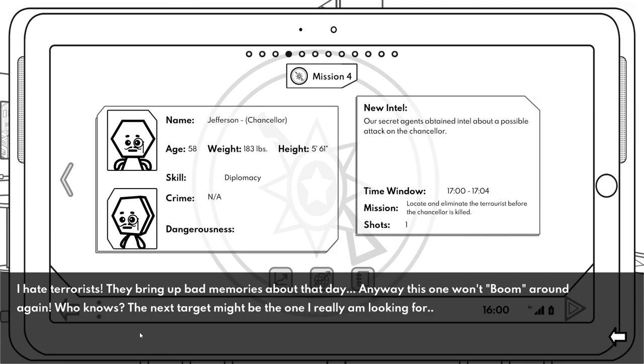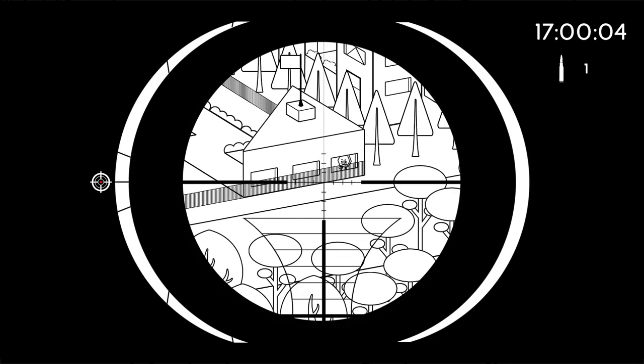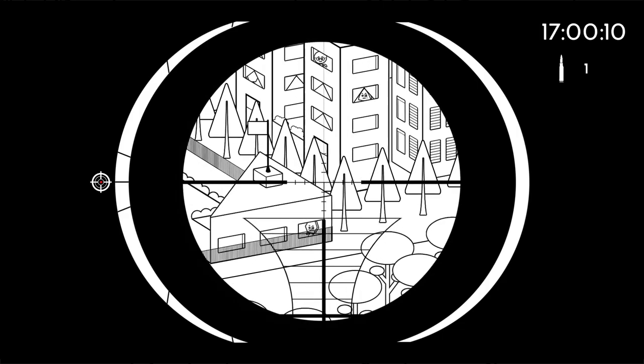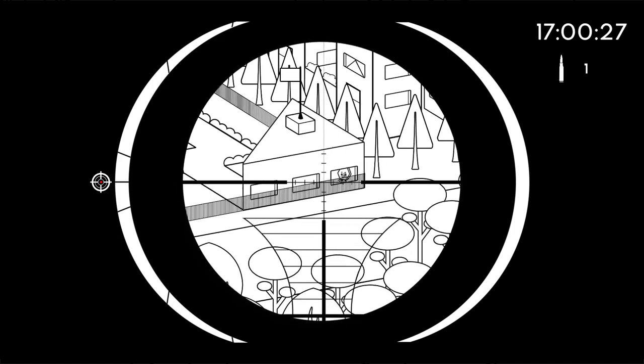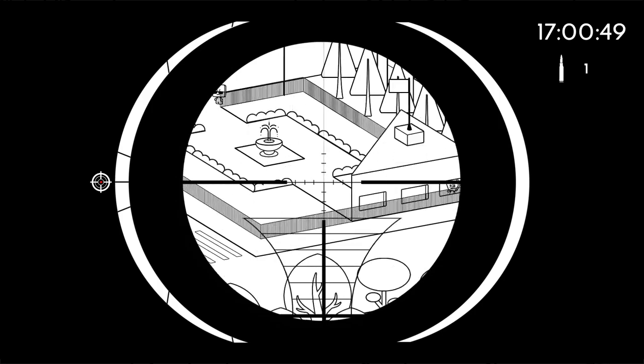Who knows - the next target might be the one I'm really looking for. Locate and eliminate the terrorist before the chancellor is killed! I've got to find this guy - monocle glasses, six sides. We have secret agents around. So I found our guy. I need to be very cautious - he might be in a window, and I won't have much time.